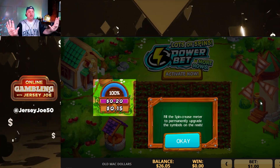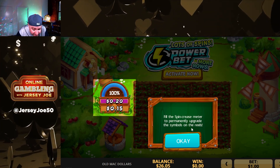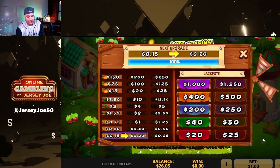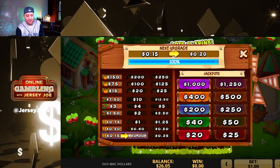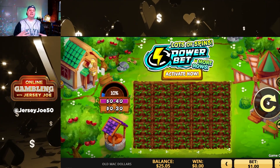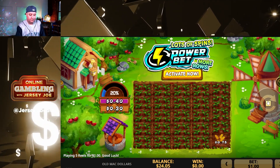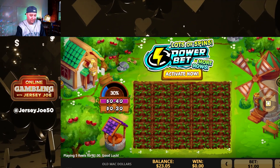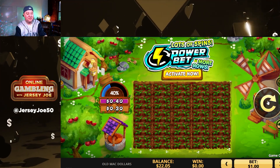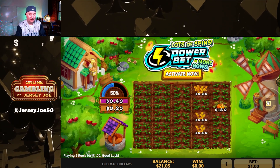We've got to stop the gameplay to learn another rule here. They make it so hard — you've got to learn the rules as you play. Fill the spin crease meter to permanently upgrade the symbols on the reels. So now instead of $0.15, now it's worth $0.20. Our playback percentage is not 90% anymore — now we've gone up a little bit. So the more we bet, you see how it's filling the percentage rule over there — the payback on the main game gets more.